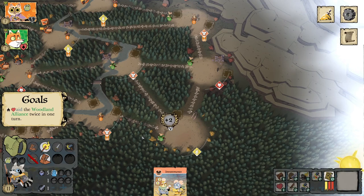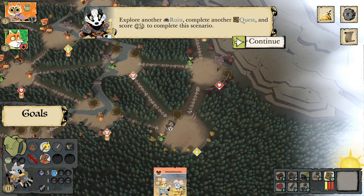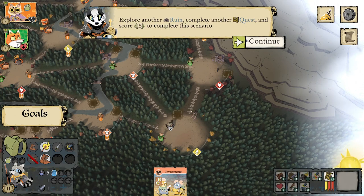We are now allied with the Woodland Alliance and got two more points. The goal is now to explore another ruin, complete another quest, and score 15 points to complete this scenario.